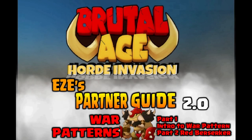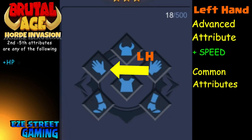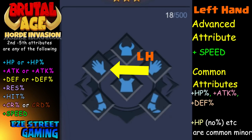What is up everybody, this is Easy Street Gaming. We have a new series called 'Connor the Short Film' — it's gonna be kind of quick from now on. This first one's looking to be a little longer. We're gonna go over war patterns, what they all mean, then we'll go into the Red Berserker, and from now on we'll just hit one partner and go into the war patterns on it.